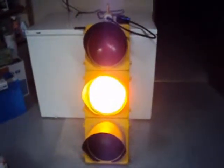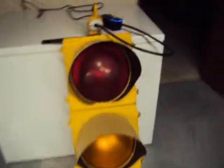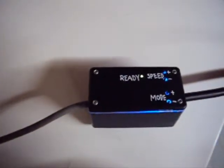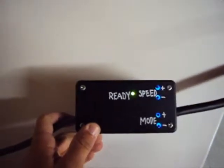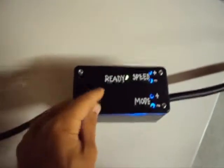Here's the stoplight and controller project I've been working on forever, finally finished it. Here's the controller box. It's got glowing buttons to change the speed and mode, and a little ready light that shows you when it's ready.